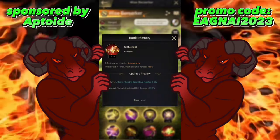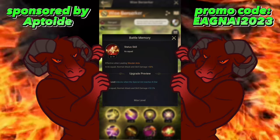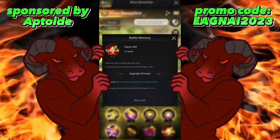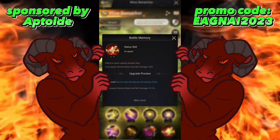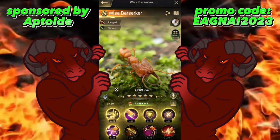For Wise Berserker, the equivalent skill simply increases the squad's normal attack and skill damage by 50%. Since all of its skills are based off normal attack to begin with, this allows it to be further increased, enabling more consistent overall damage output.